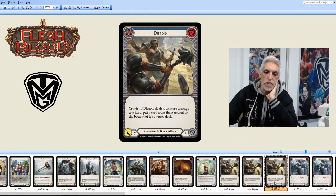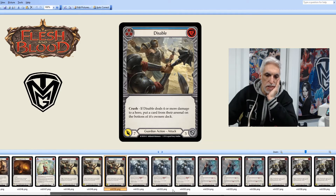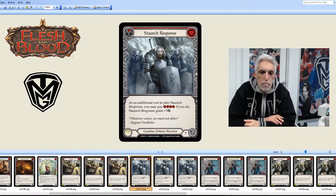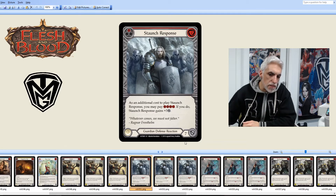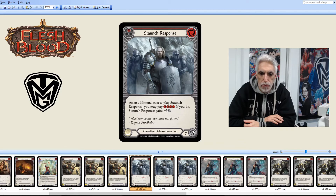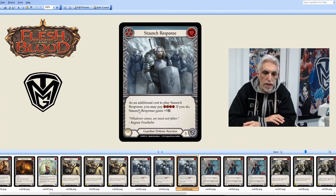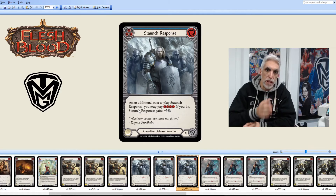It goes down to eight attack and then seven for the blue. Staunch Response: as an additional cost you may pay four — if you do, it gains plus three defense. So you're paying two for a seven defense, which is fantastic. If you need it, you can throw out two more cards for the plus three, but it really isn't needed. Staunch Response is a great card at seven defense, going down to six and five. Even at blue, defending for five with a pitch-for-three is fantastic.